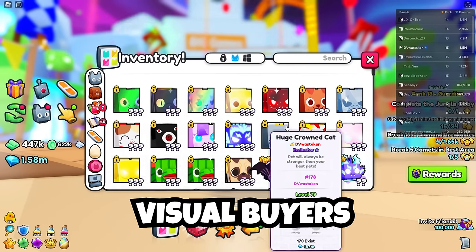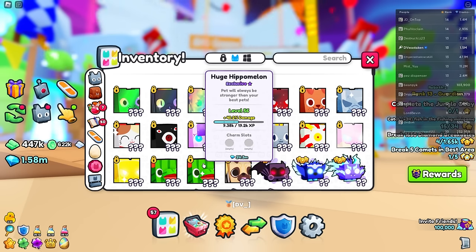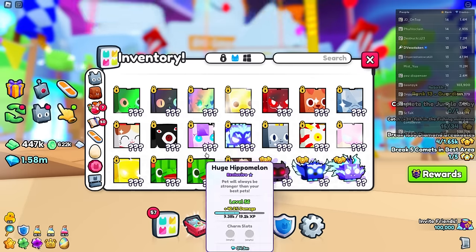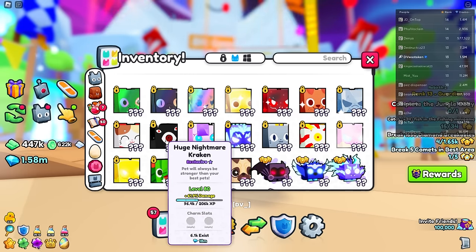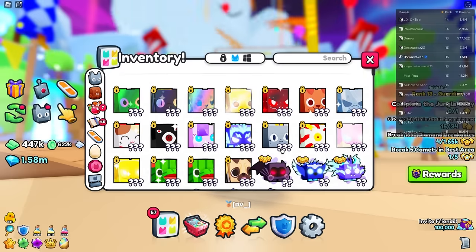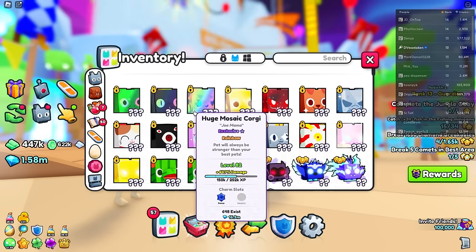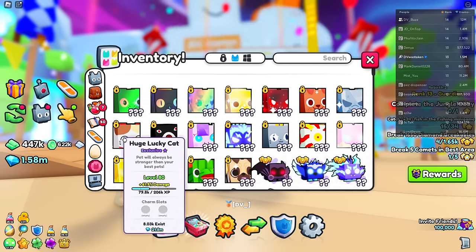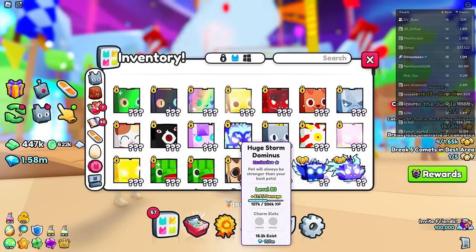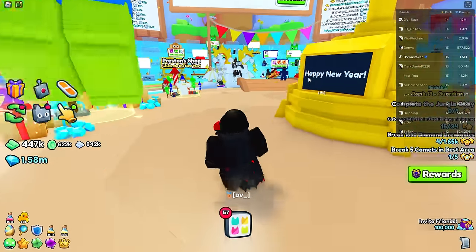The next type of trader just wants to collect the cutest pets. I actually had someone who paid a lot for my shiny hippo melon because they said they love hippo melons — that was their thing, they wanted all the hippo melons. You can see the value on this is really high because everyone likes hippo melons. You might also keep stuff just because it looks cool. My nightmare cat — I overpaid because I really wanted that nightmare cat. I didn't care about the stats or the rarity. That's another type of trader — cat collectors, snake collectors, dominus collectors.